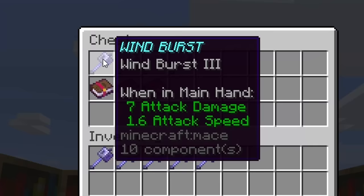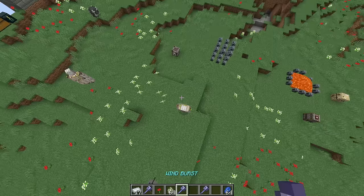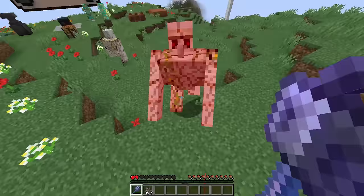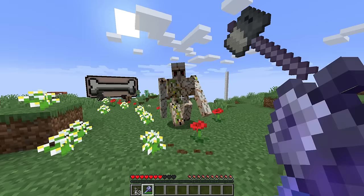Maybe most cool of all is Wind Burst — something of a treasure enchantment. I haven't tested this out yet, this might be dangerous, but check this out. We hit the golem and — I don't know if you can see what's happening. All right, perhaps a slightly more unsuspecting target. We use Wind Burst and I am shot up into the air, which means I could actually take advantage of the whole fall damage thing. We hit it once, we fall down, and we could just basically keep doing it.